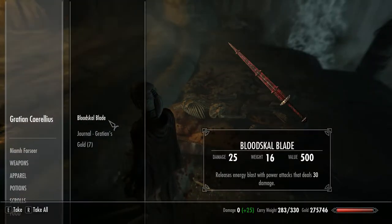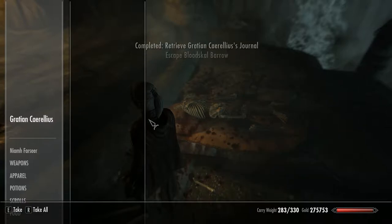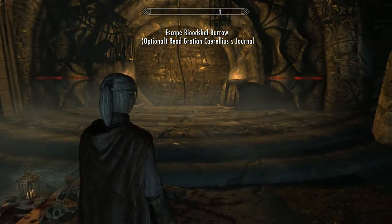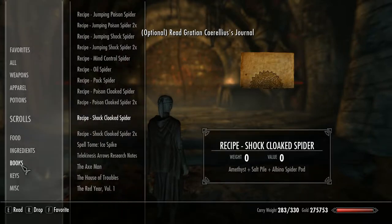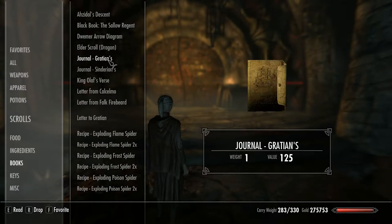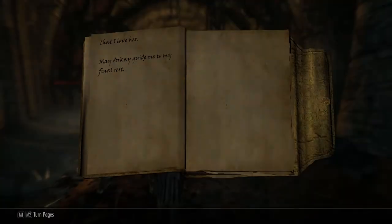And here we are — his ancestor, Gratian Corellius. I won't go through the whole of his journal. You get an option to read it — I suggest you read it, it's really interesting. It tells you a story, it's really interesting.